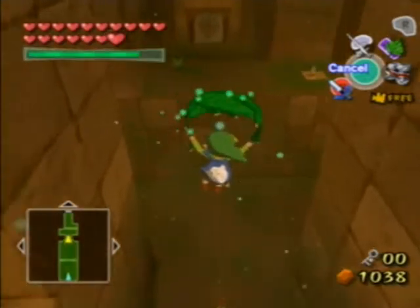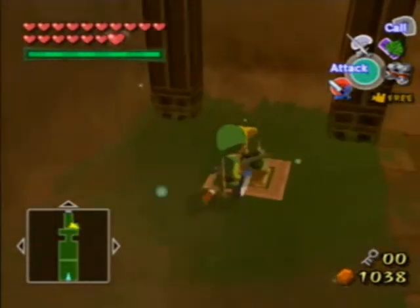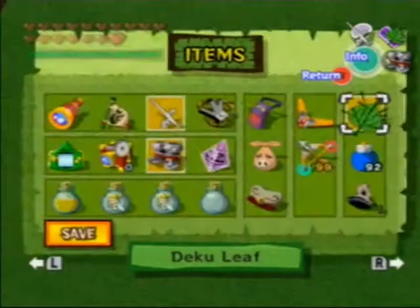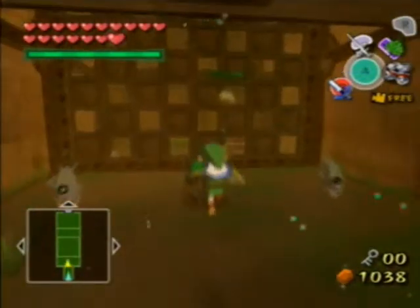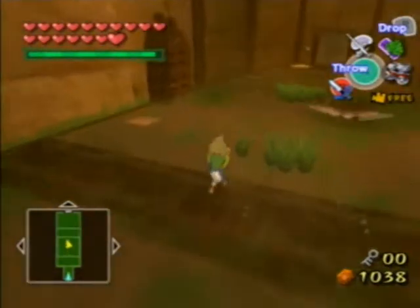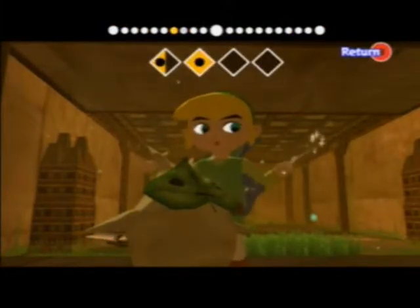Now we're going to do the same thing, this time using the Deku Leaf along with it. Now that the wind's gone we can make it across. Let's completely ignore that stuff over there, fly right into Makar, pick him up. Next room — throw Makar over there. Use the switch here, blow with the wind, and carry Makar to the other side.